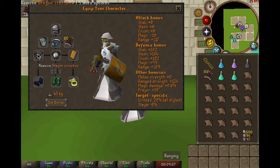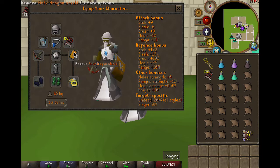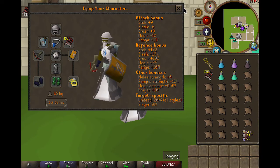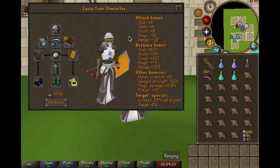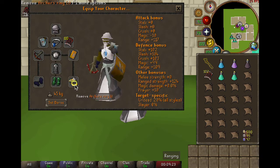For your weapon, you can choose the dragon crossbow, the rune crossbow, or the dragon hunter crossbow. I went with the dragon crossbow because it's much cheaper. For the shield, I have the anti-dragon shield — it does not give the same negative bonuses as the dragonfire shield. And of course, for the ring slot, I went with the archer's ring imbued.